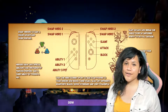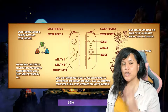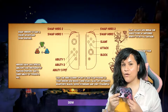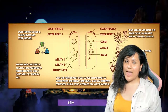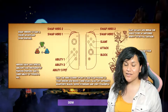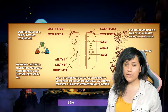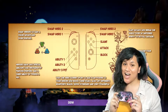Our heroes also have abilities — up to three abilities, which they unlock as they level up. These abilities can be utilized with the arrow buttons: left, right, and down. Our abilities do have a cooldown time. The cooldown time will be determined by how many enemies our heroes defeat. Since we have three heroes in one party, we can switch them out by utilizing the bumpers and triggers L and R.